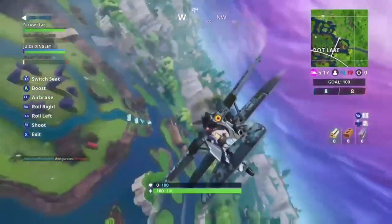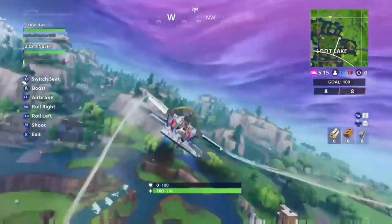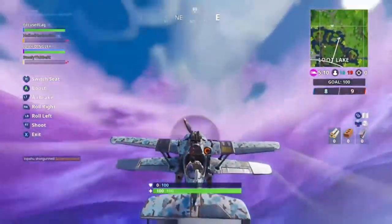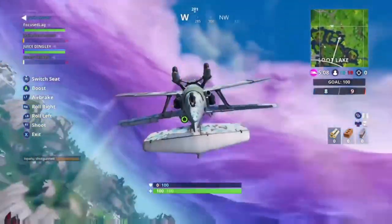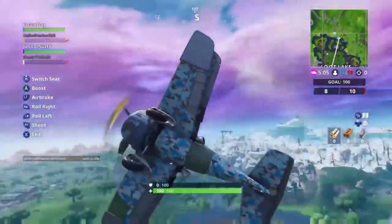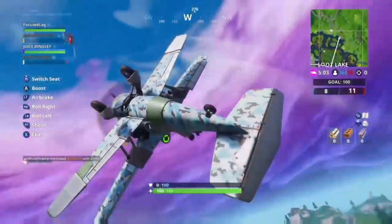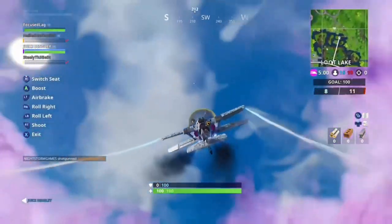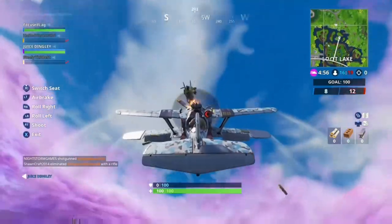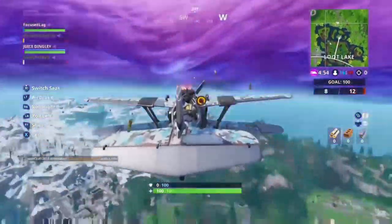So let me get him on my screen here and then we'll end up behind him — I'll show you how to do that. Let's see, where's this guy at? He's right there. Alright, so what we're going to do — we're going to go right, we're going to find him. Right there. Now I'm going to shoot him down. He doesn't know what the heck I was doing this entire time.